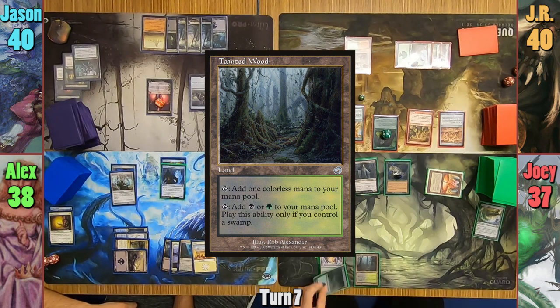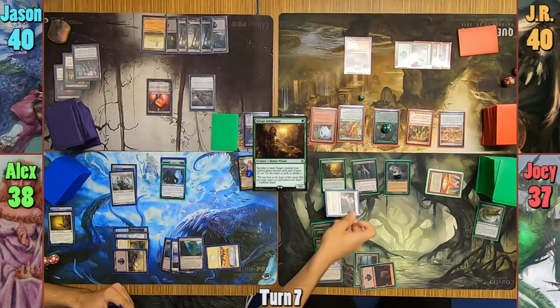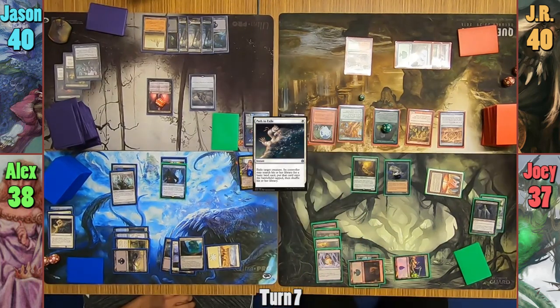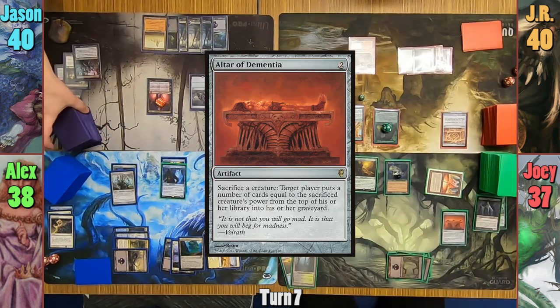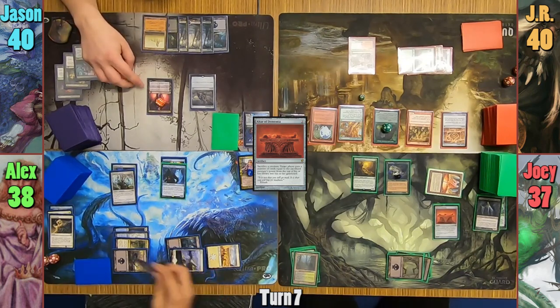Joey plays a Tainted Wood and casts a Sylvan Safekeeper. With the Elf on the stack, Alex uses Path to Exile to remove Micaius from the field. Joey grabs a basic Island and puts it into play. Joey then casts an Altar of Dementia and passes.